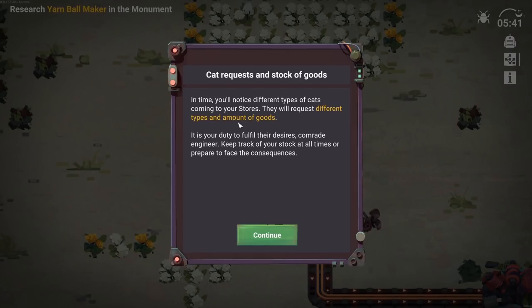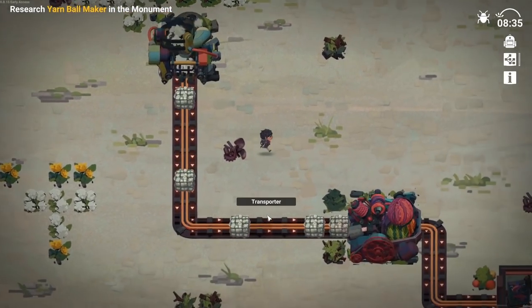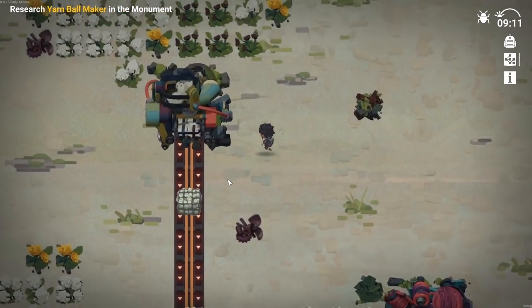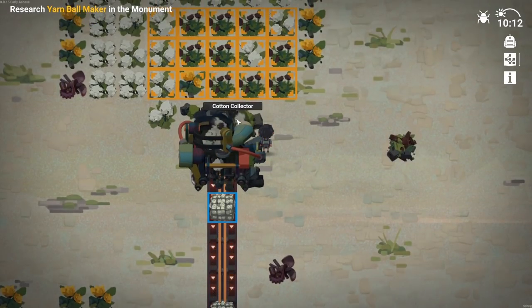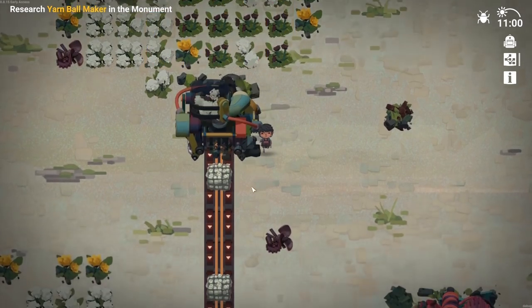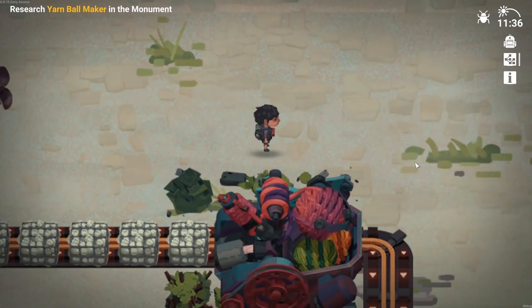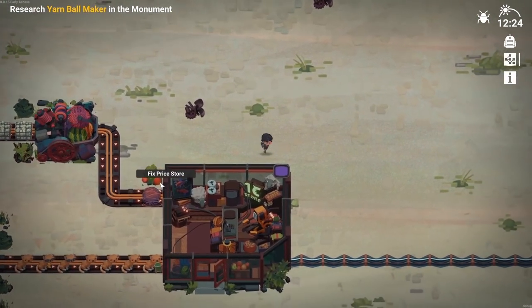The orange area is probably where it gathers from and the blue is where it outputs. Cat requests and stock of goods - in time, you'll notice different types of cats coming into your stores. They request different types and amounts of goods. It is your duty to fulfill their desires, comrade engineer. Keep track of your stock at all times and prepare to face the consequences. This is really cool how these things are animated. You can actually see cotton being collected from each individual plant, then putting it together into packs, shipping it onto the conveyor belt, and yarn being made.